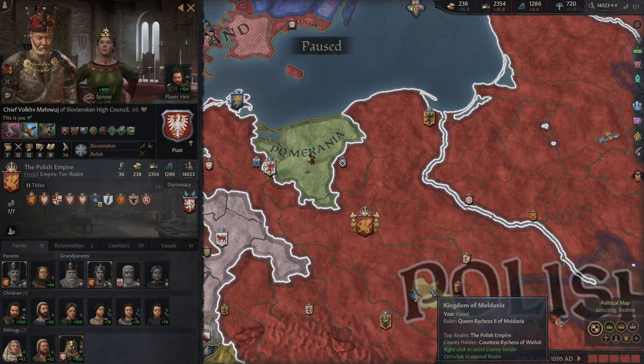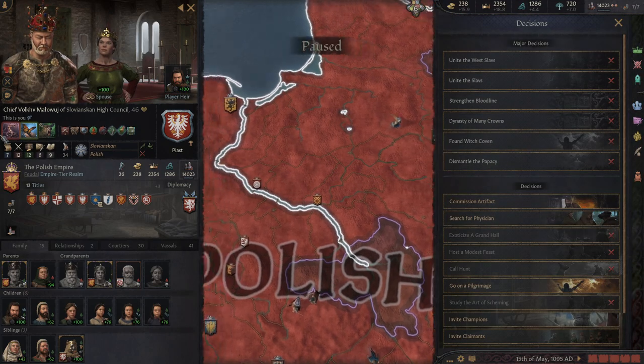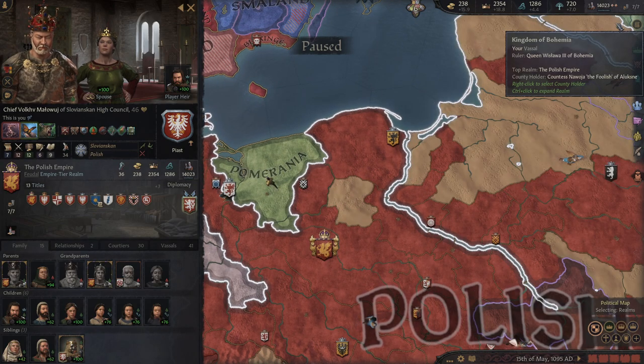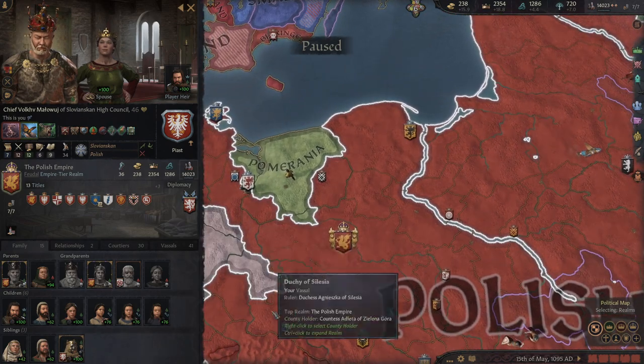The downside is you first have to be head of a house. So if you start the game as the Carolingians and you're not the ruler of France at the 867 start, you can't do it. You can get around that by creating a cadet house — there's a decision to create basically another house — then you'll become head of that house. You also have to make sure you have enough renown, which can be very difficult for small rulers. Even rulers of a single kingdom struggle with generating enough renown.